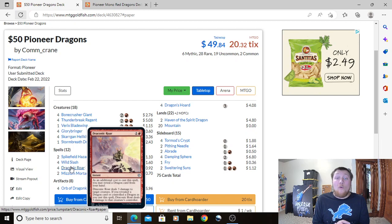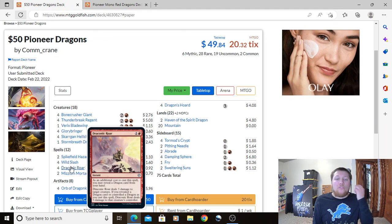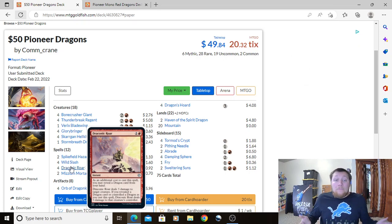Four Draconic Roar: 1 Red and 1 instant. As an additional cost, you may reveal a Dragon card from your hand. It deals 3 damage to target creature, and if you revealed a Dragon card or control a Dragon as you cast it, it also deals 3 damage to that creature's controller. I want to emphasize the 'control a Dragon' part — a lot of people forget that if you already have a dragon in play, you don't have to reveal one from your hand and give your opponent that information. Two mana for potentially 6 total damage is just awesome and very flavorful.